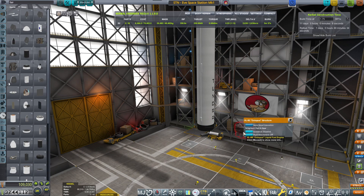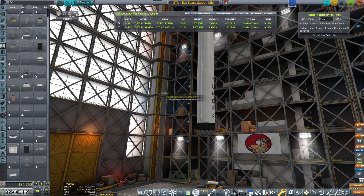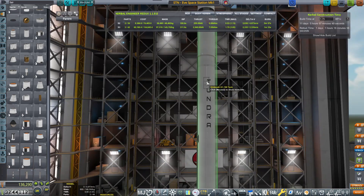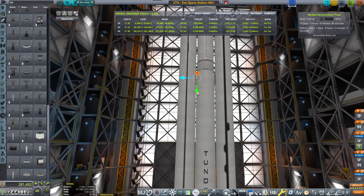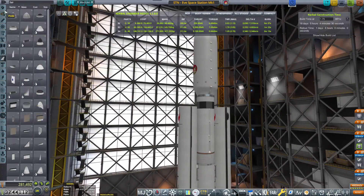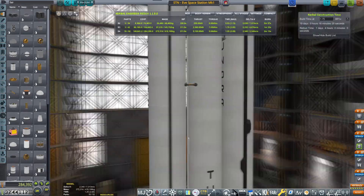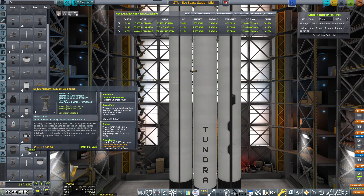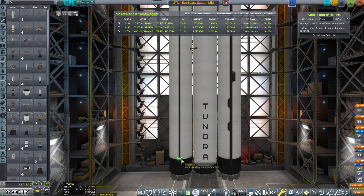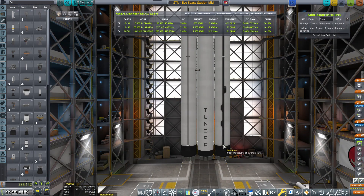That looks better, but I need the radial attachment points. I'm going to be placing the Ghidorah engines — two engines, just need to adjust the height. Once again going for that Falcon Heavy look. What can I tell you, I'm a sucker for Falcon Heavy, I really like it. There we go, that looks good. Let's place the Separatrons — these boosters are really close to each other, so Separatrons will do the function of detaching them and making sure they go each their separate ways. That's kind of important.